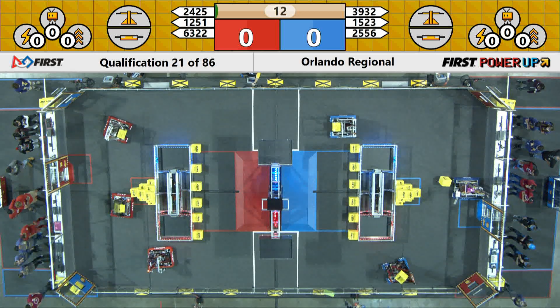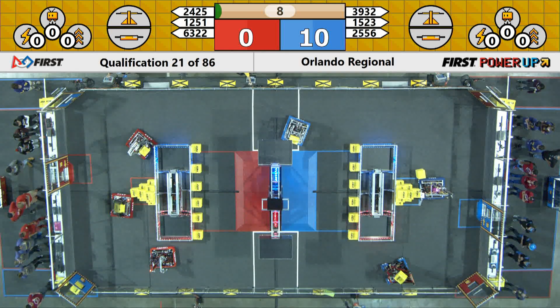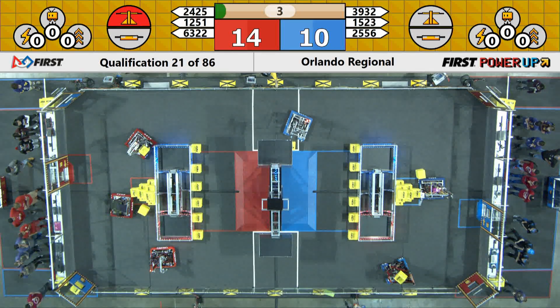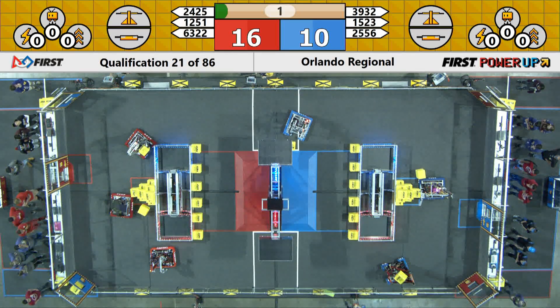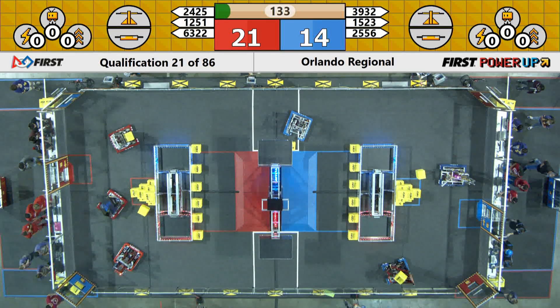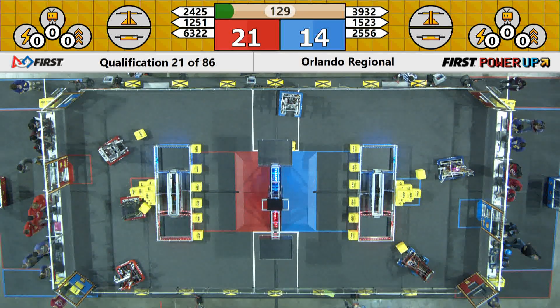Alright, here we are in autonomous mode — all six robots are moving. Not everybody able to make it across the line. We got a foul committed: Blue Alliance hits this regular foul, so that will just give Red Alliance five extra points. And they have a small lead as drivers take control.